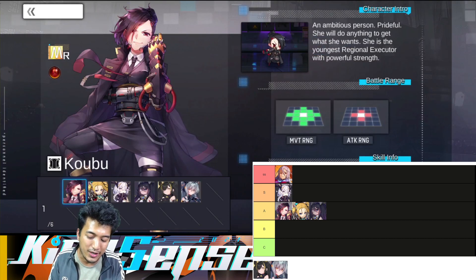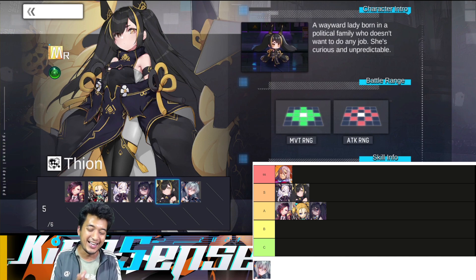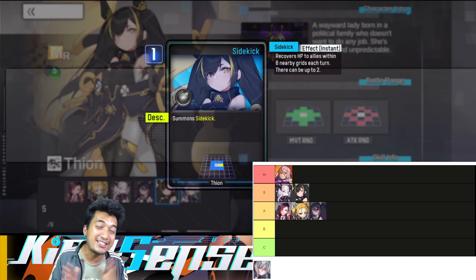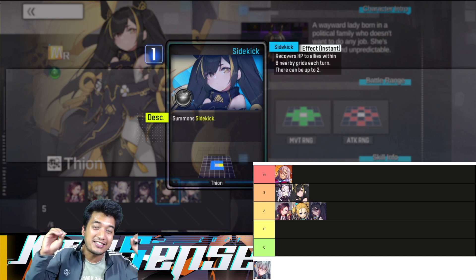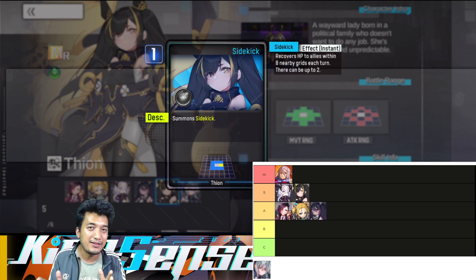Now let's move on to the next unit, and that's going to be Theon. I will be placing Theon in the S tier, because she is one of the best healers in the game. Thanks to her sidekicks — she can summon up to 2 sidekicks — that sidekick can provide a lot of healing every single turn. So with those sidekicks, your team will have a lot of effective sustenance in the battlefield.